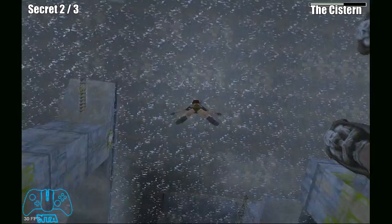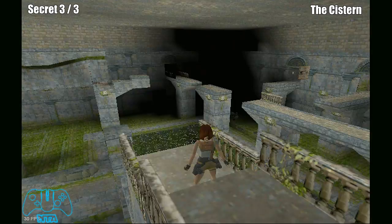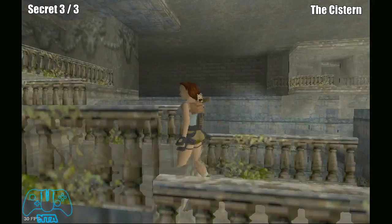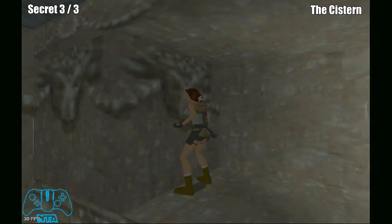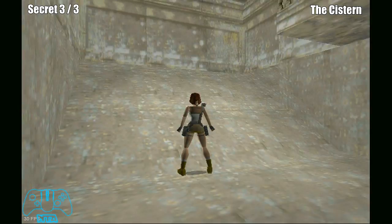I'd recommend finishing this area off completely because there's no point coming up here more than you have to. Once you've found two silver keys and a gold key, there will be a pushable block just slightly to the left of the first silver key keyhole. This is a really well hidden area — all you have to do is do a back jump and grab.